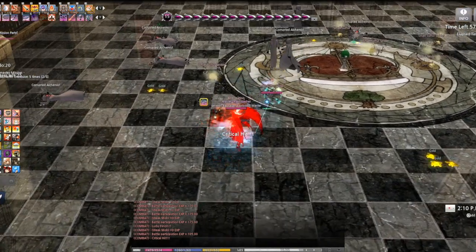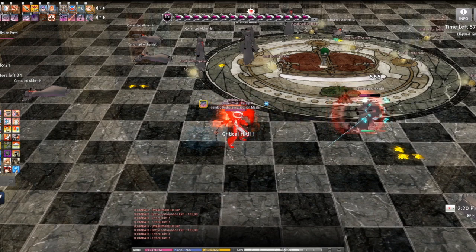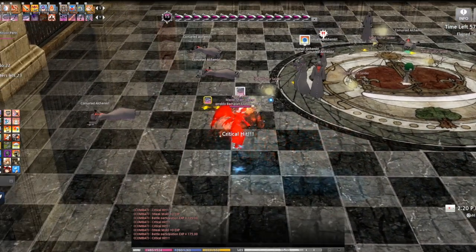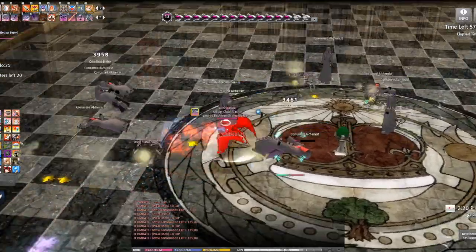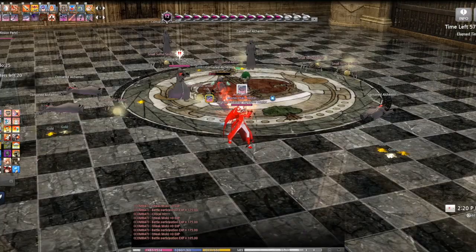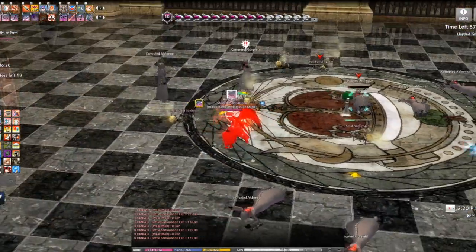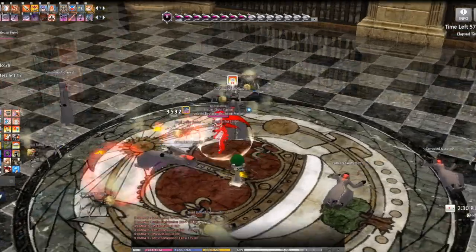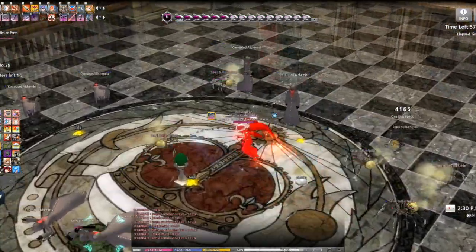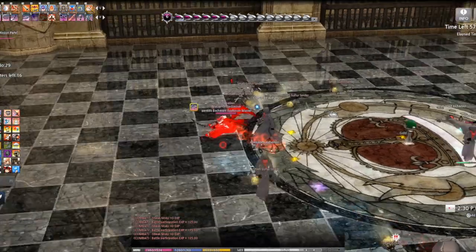Right after that you can proceed with the next chain skill. Just let me read the name — Raging Spike, I think that's the one I was supposed to show. As you can see, it targets your enemies and just goes through them, pushing them all to the side.